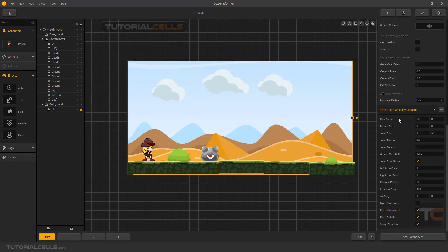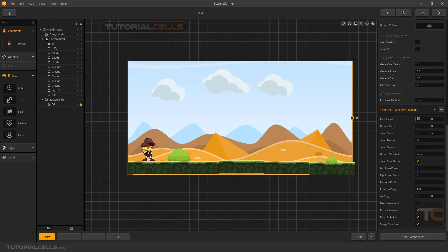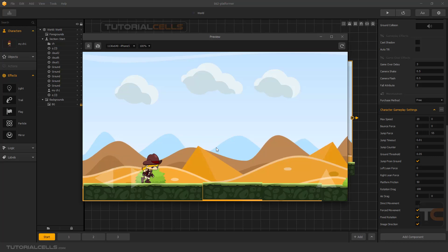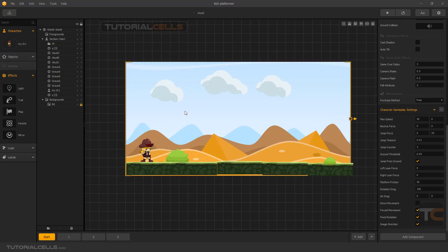Now we're going to the character gameplay settings. I delete that angry enemy and go back to the settings. This is max speed — this is the box's X and Y axis. We have a vertical game and a landscape game. For a vertical game we only need max X in the X direction, and for portrait games we need speed on the Y axis. When you increase the speed, to understand the effect you have to click the first preview button.